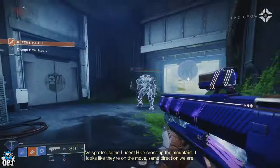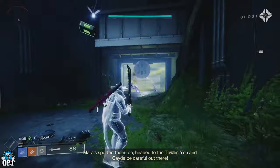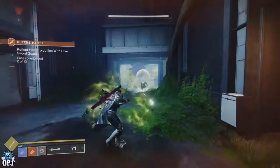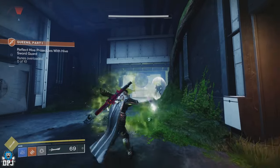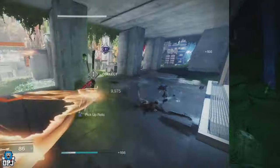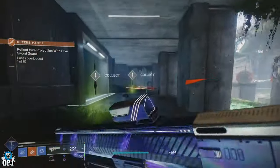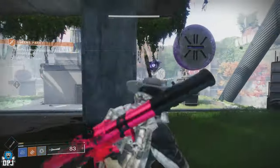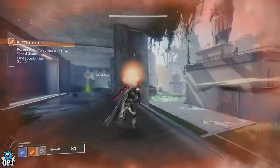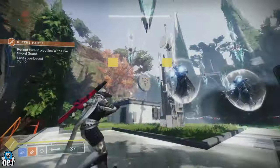Here are a few simple tips for this mission for people who may struggle. It's all about using the relic dropped by the enemies to deflect bullets back at those plates or runes, which is the main goal to progress through the mission. When you see different coloured plates, make sure you hit them with a matching burn. Deflect Solar enemies back at the orange plates, Arc back at the blue plates, and Void back at the purple plates.